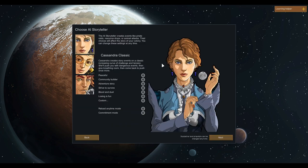One of the absolute best things about this game is the AI Storytellers. There are three different AI Storytellers and you can change at any time. The AI Storyteller creates events like pirate raids, resource drops, or animal attacks. Your choice will affect the story of your colony.